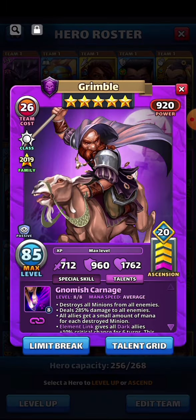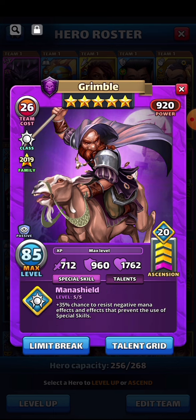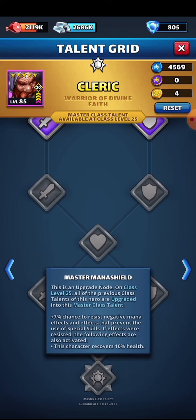The cleric class is in and of itself a really good class: 35% chance to resist negative mana effects and effects that prevent the use of special skills. If you unlock the master node, there's an additional 7% chance to resist those effects, and if the effects are resisted the character recovers 10% health. The cleric class is a decent one to consider even if you don't have a superior mana shield hero.